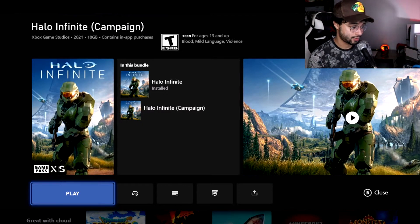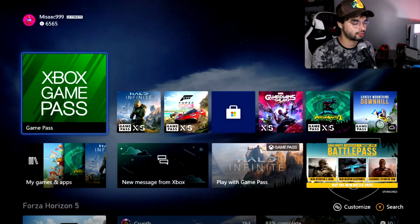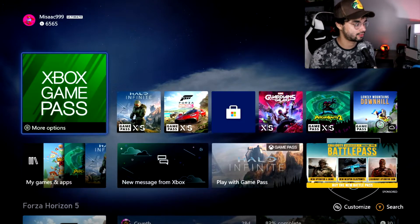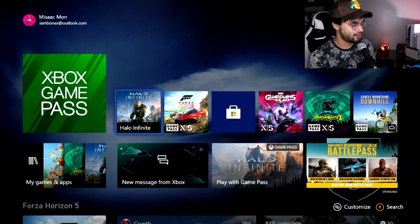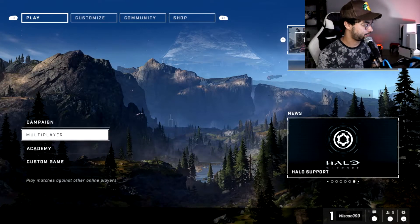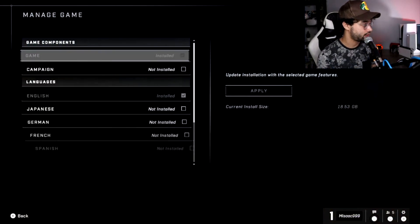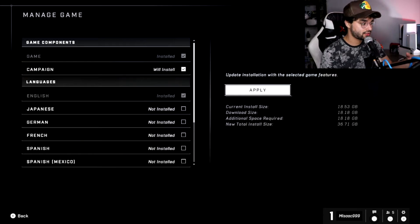After you download it — it might look different for you since I already had the multiplayer downloaded — just go ahead and open the game. In here, go to Campaign and you'll see it says 'Campaign Not Installed.' You're going to download it right there. Basically, the multiplayer is 18 gigs and the campaign is also around 18 gigs.